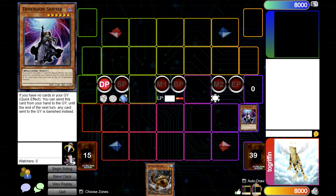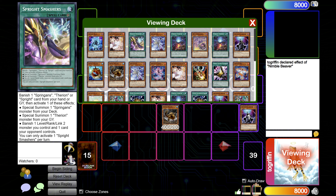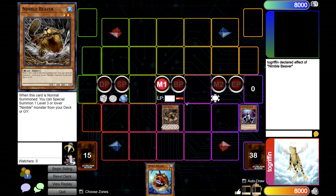So we'll go to our turn — draw phase, Main Phase 1. This is assuming that we have four other cards in hand because we're going second. We'll go Normal Summon Beaver, Beaver effect to search. We'll grab the Angler.